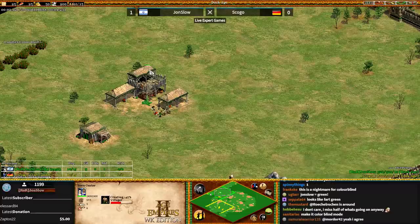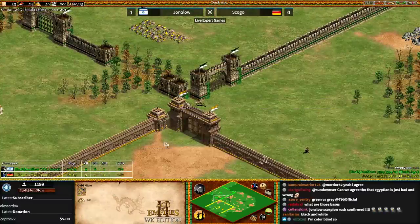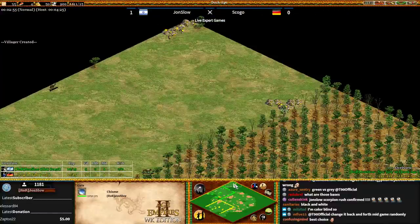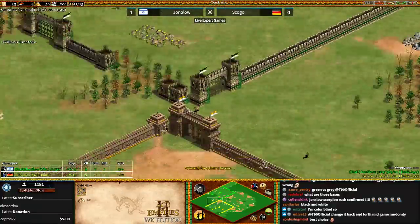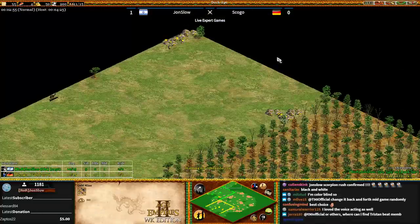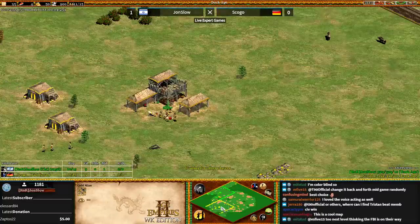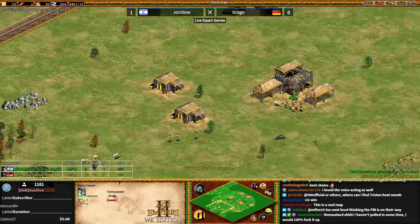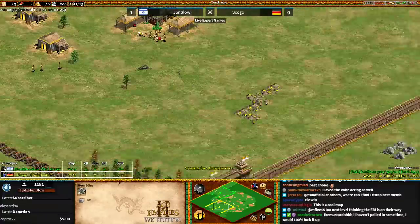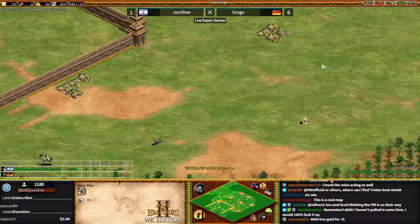In Age of Empires 2 you generally get three golds. Your main gold has seven tiles. Jon Slow's main gold is forward — that's not good. His second gold he could take, and his third is right here. He does have two neutral golds in the back of his base, which is nice. For Skogo, his starting resources are a bit better: he has a better main gold, safe stone, two golds outside his walls on the right, and stone on the back side.